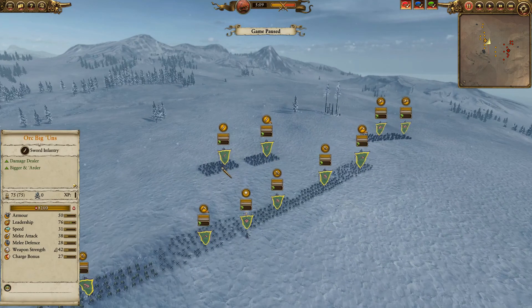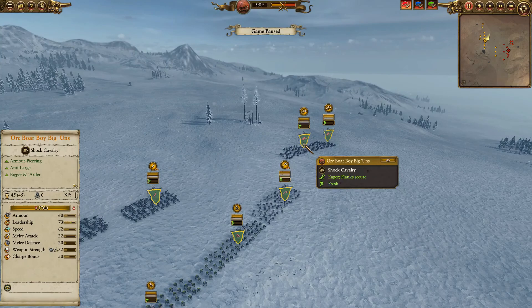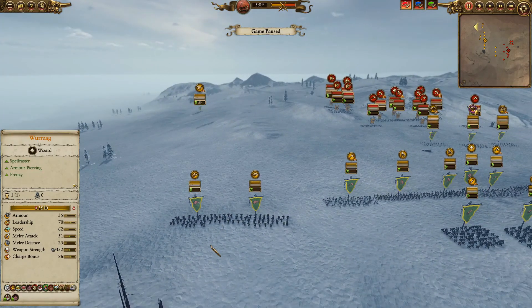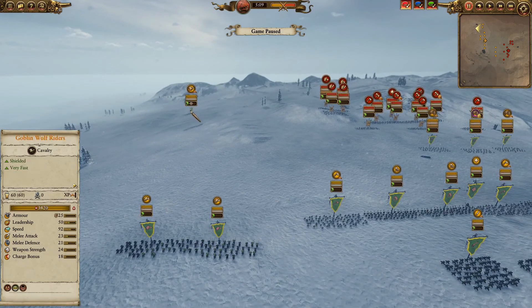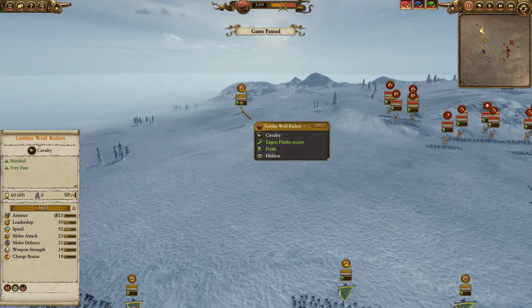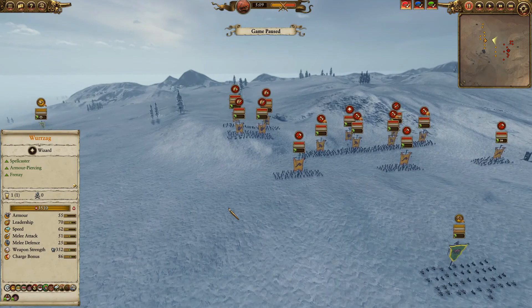I do have those big guns in the back to protect Wurzag, and I've got the orc boar big guns on my left edge because I expected his cavalry to be on his left and right flank. I also have goblin wolf riders on the far side because I was expecting un-gore raiders.